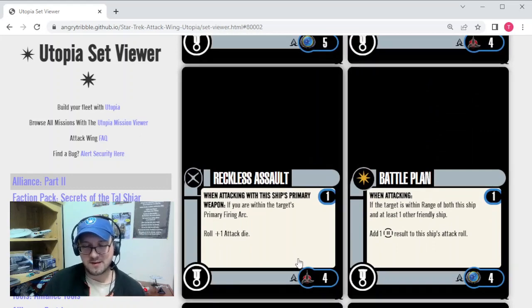Reckless Assault is 4 points, one per ship, Range 1. When attacking with this ship's primary weapon, if you're in the target's primary firing arc, you can roll plus one attack die. Probably overpriced, but I really like it — very thematic for Klingons to go straight at their opponent. It'd be interesting to put this with Korok's Bird of Prey, since they both have abilities that trigger at range one. I can see myself using this in Alliance just to be that reckless attacking Klingon player, though it might be a bit overpriced for match play.